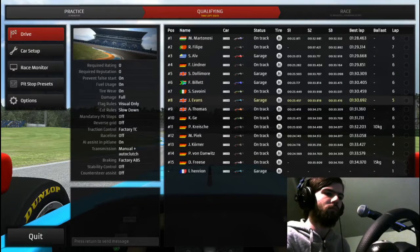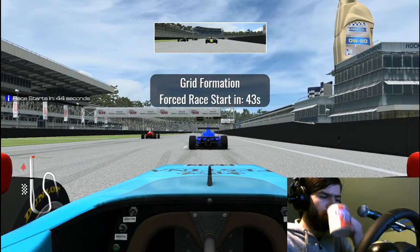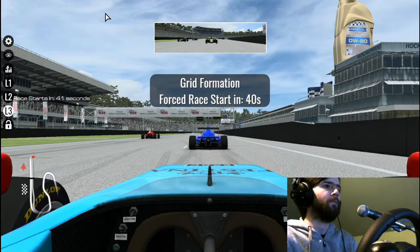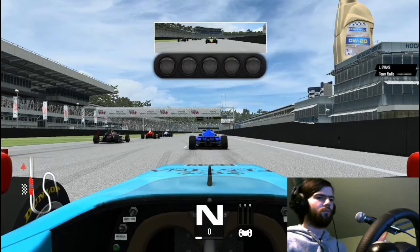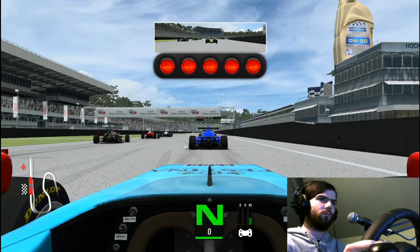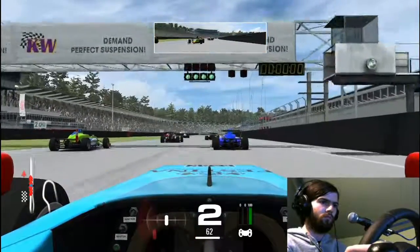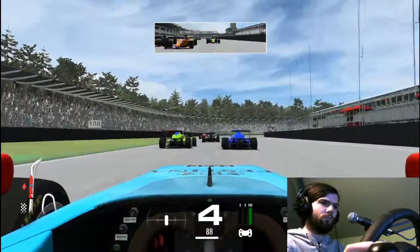Hello and welcome to the Raceroom Rookie Experience. I'm George and today we're going to be driving a Formula 4 car at the Hockenheimring National Circuit. I'm just going to have my traditionally British pre-race sip and we're going to wait for those five red lights to go out. The five red lights turn green and off we go.